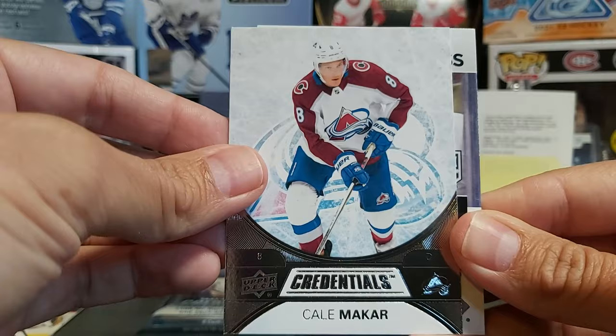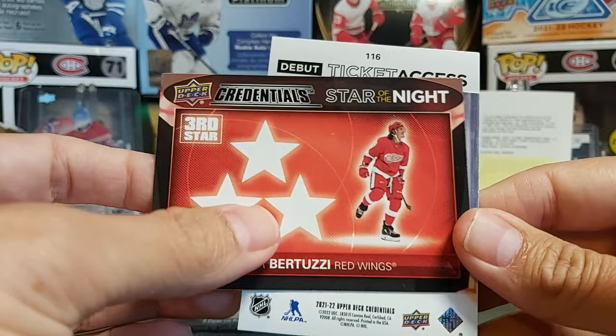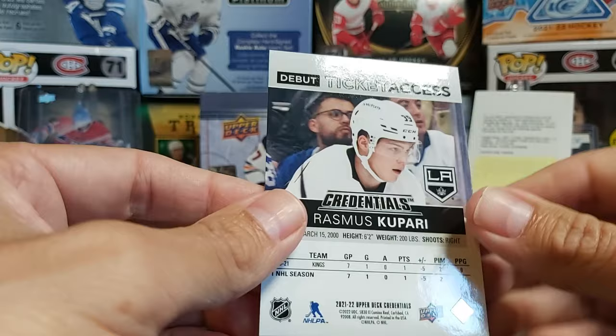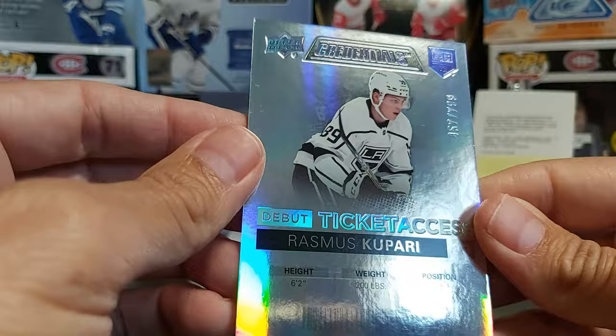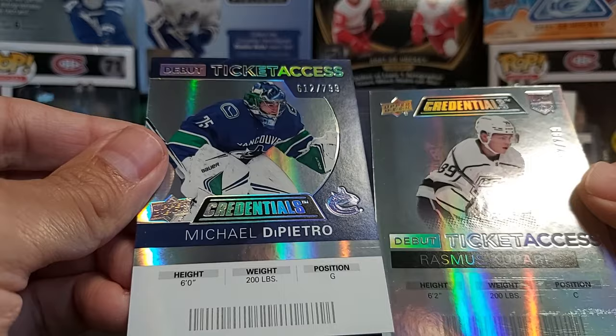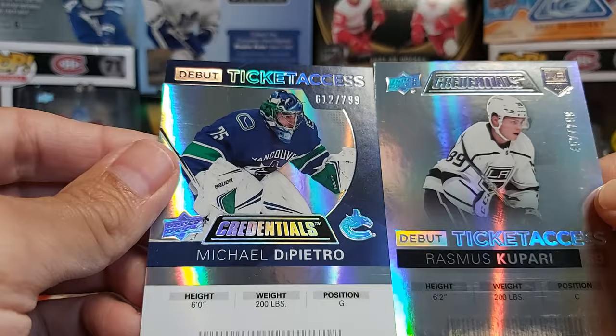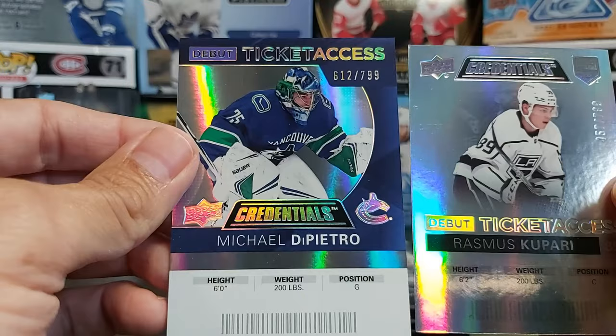We have a Tyler Toffoli — no longer with the Habs, but I'll put that in my PC. Then a Third Star of Tyler Bertuzzi, and our Debut Ticket Access is Rasmus Kupari, a bit different from the other one — still numbered to 799 but this one is foily and gray. There seem to be two looks: one from 2021 and one from 2021-22, so keep an eye on that.